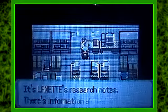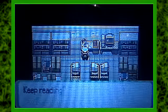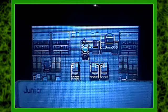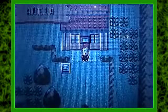Let's enter this house. This is a very cluttered house. Lanette is basically the opposite of Bill. In this generation, after you talk to her, it'll basically change from 'someone's PC' to 'Lanette's PC' in your Pokemon Center.